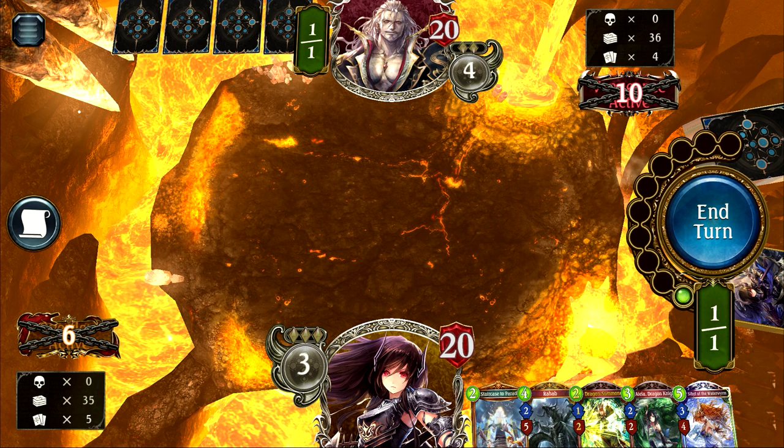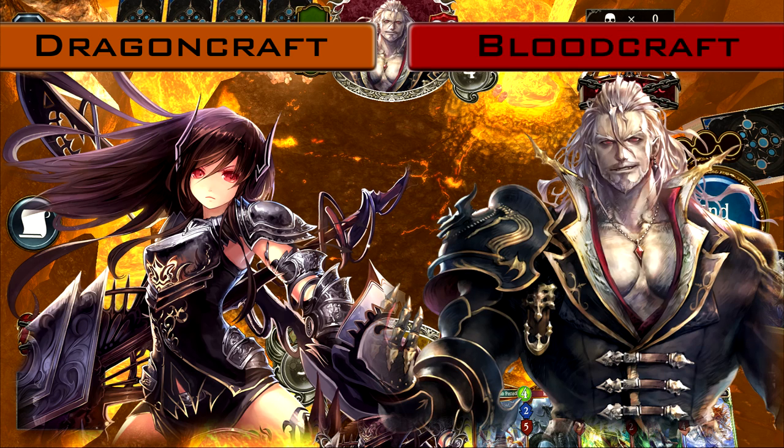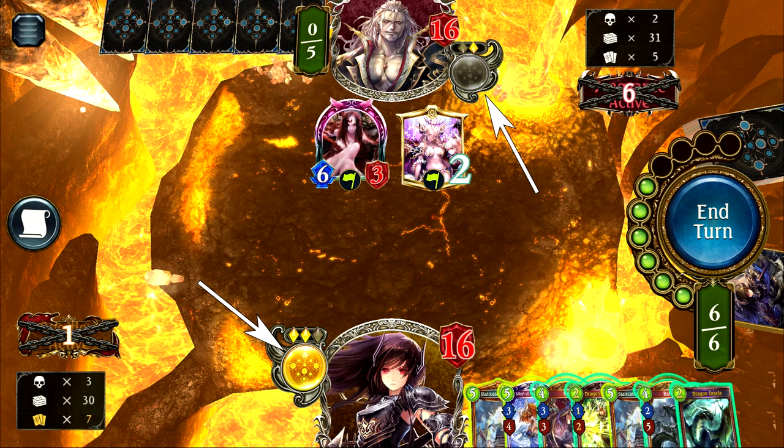Each craft has a unique built-in mechanic as well as a plethora of faction-specific cards. Each craft also has multiple available avatars, though these are purely cosmetic. Each player's health total is signified by the number and red shield next to their avatar. To the side of each avatar you'll find the evolution mechanic interface — an orb with a number inside indicating how many additional turns must pass until that player can use evolution, and crystals above it showing how many evolution points they possess.